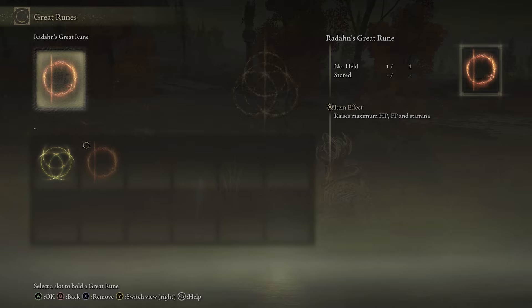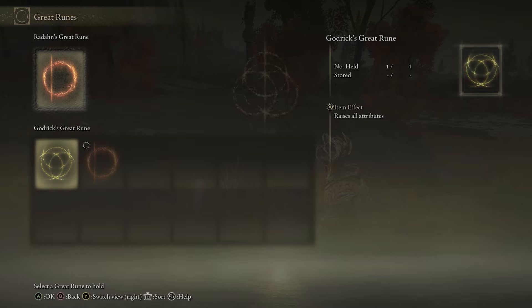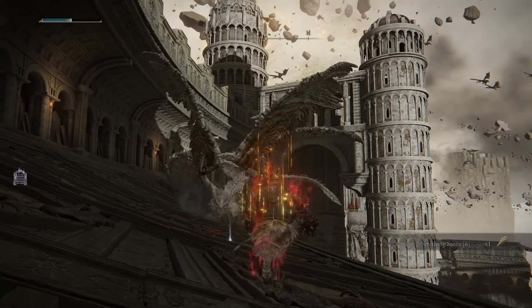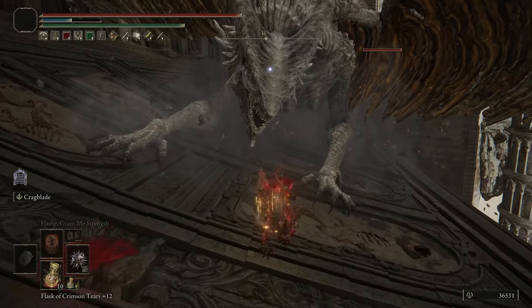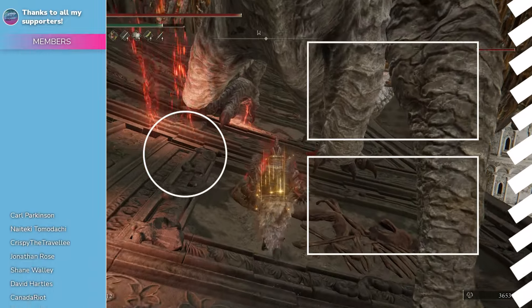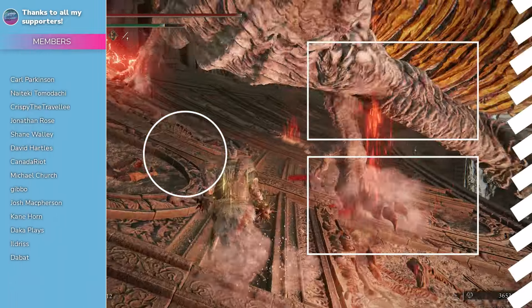For your great rune, Radahn's Great Rune is probably the one you want here as it increases your max HP, FP, and stamina — all great for this build. Godrick's Great Rune is also fine since raising all your attributes is never bad. Let me know what you think of this different strength build in the comments below — thank you for watching, and my name is Norza, I hope you have a great day.